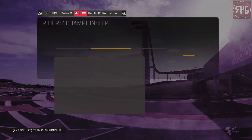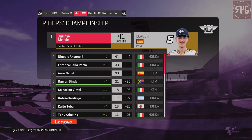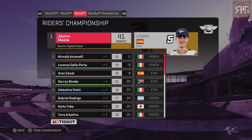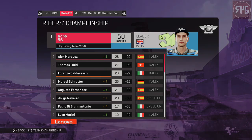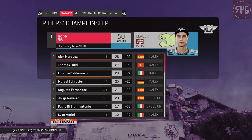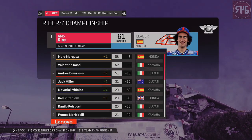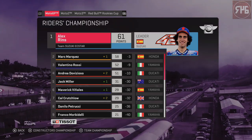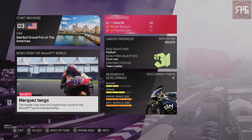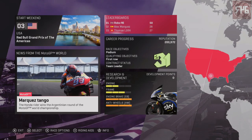Red Bull Rookies hasn't started yet. Moto3: Masia is leading from Antonelli in second, Dallaporter in third, Canet fourth, and Darren Binder in fifth. Moto2: I'm leading that from Alex Marquez in second, Luti in third, Baudesari fourth, and Schrotter in fifth place. MotoGP: Rins is leading Marquez, with Valentino Rossi in third, Davizioso fourth, and Jack Miller in fifth. That is it from me — thank you so much for watching. Don't forget to leave this video a like, subscribe for more content, and I shall see you guys in the next video.